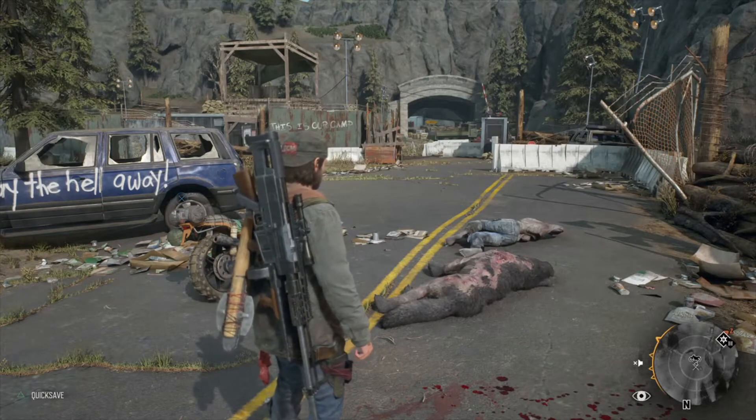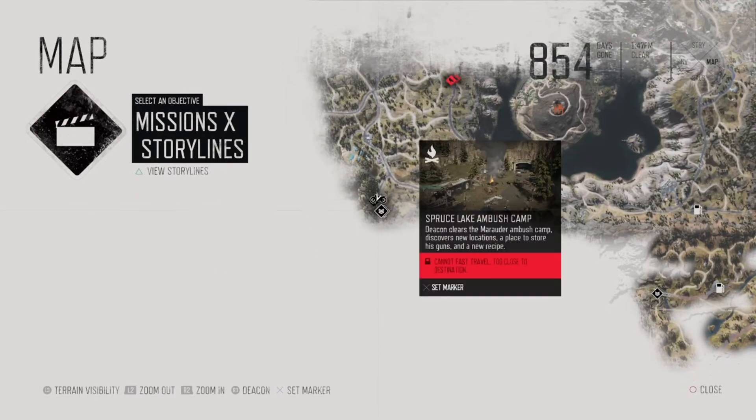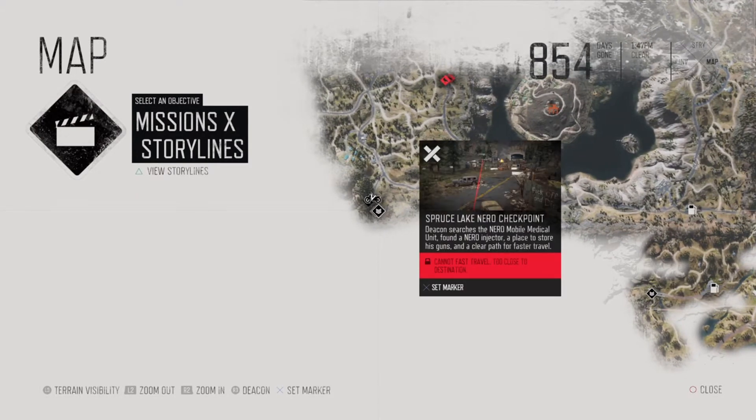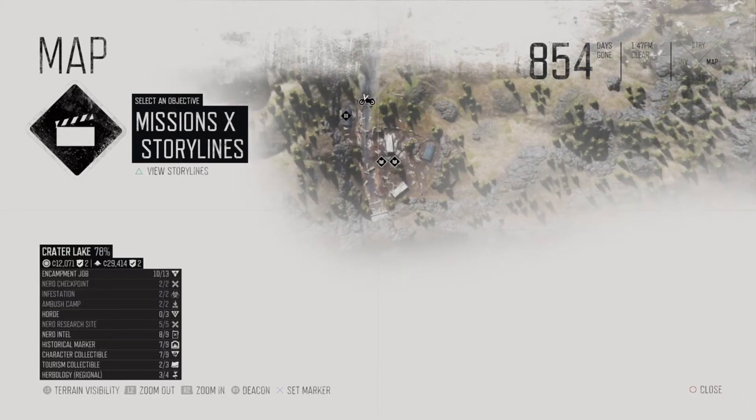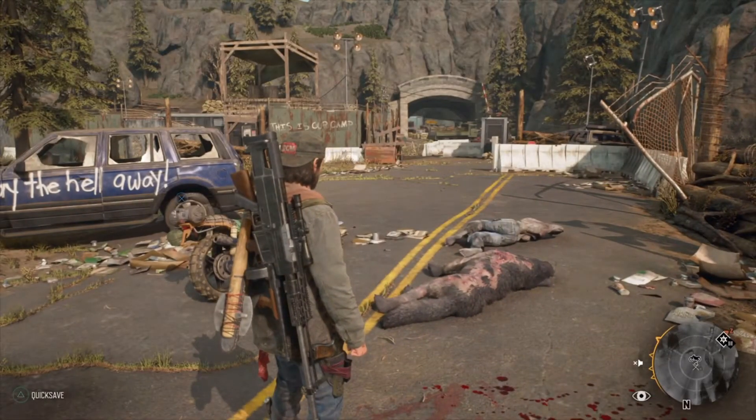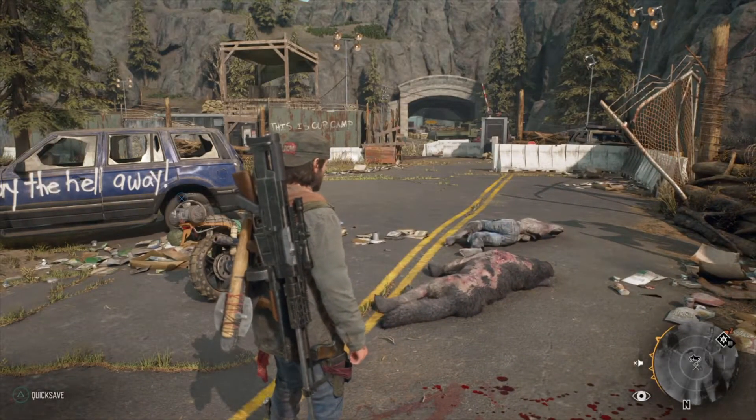I'm at a point in the game where I'm at the bottom of the map, specifically the bottom left, over by the Spruce Lake Nero checkpoint or the ambush camp. And right down here, there is a tunnel with a singular horde in it.